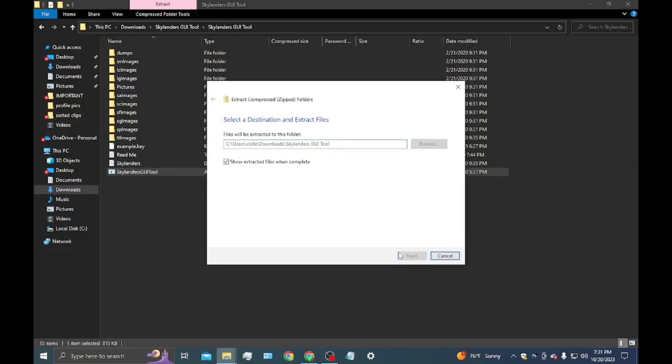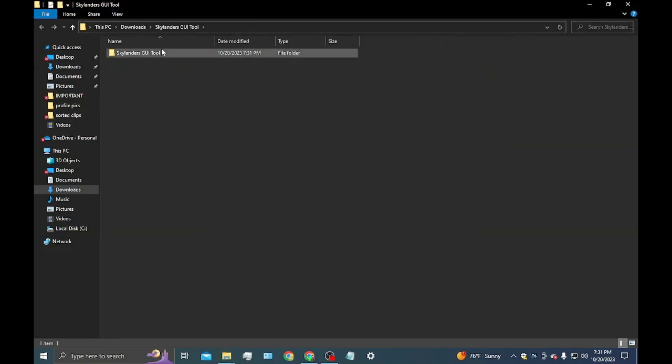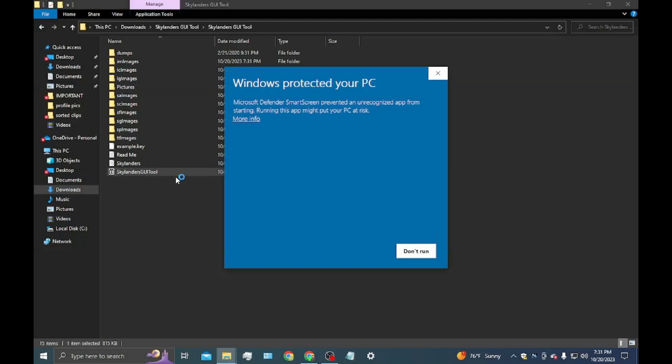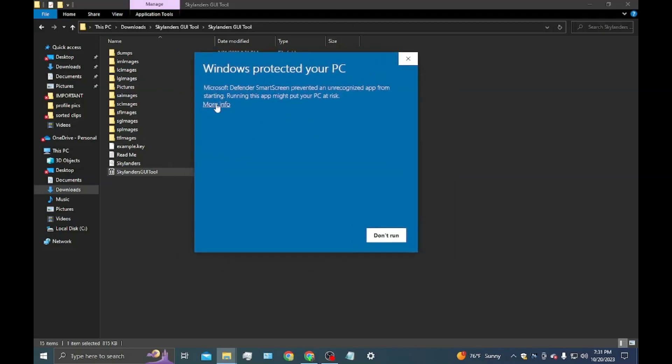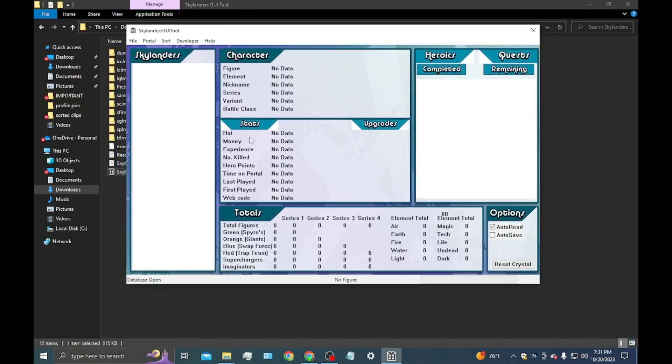Go ahead and hit the folder again, all the way to the bottom again. Now this time it's probably not going to say this for most people, but for some it will — just hit on more info and run anyway. So now you have the application running. Double check to make sure your portal's connected.